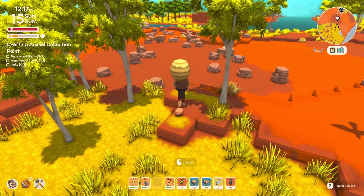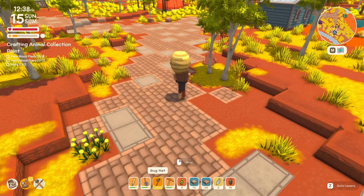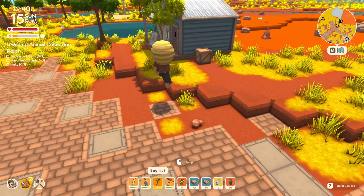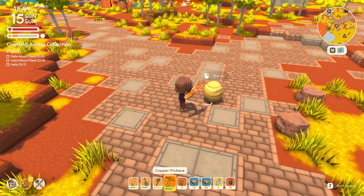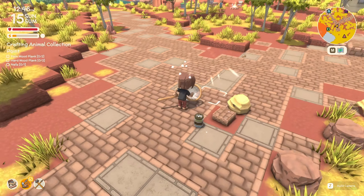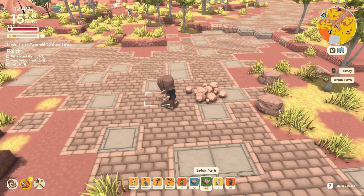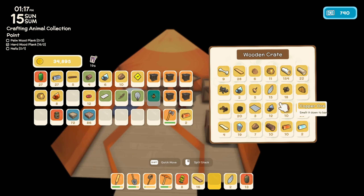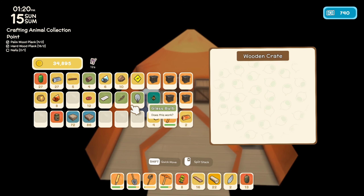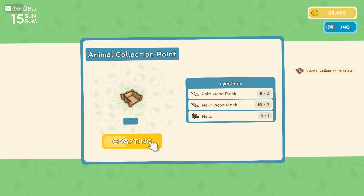We found a bee's nest here but we don't have our bug net, unfortunately, so we'll leave it for now and bring it to John's later. I feel like we've gotten pretty lucky with bee's nests recently — I'm managing to find a lot of them. We broke this one open and got a bee and a queen bee — nice. We got 16 hardwood planks and we'll also need palmwood planks. So now we can make the animal collection point — we'll go ahead and make four of them.